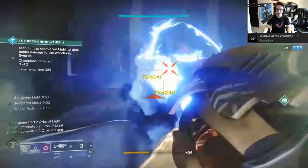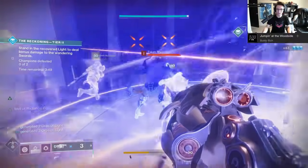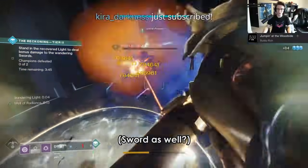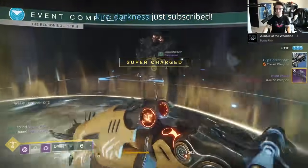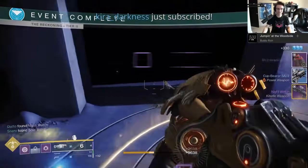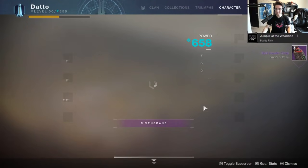Tier 3 Reckoning can drop the hand cannon, grenade launcher, pulse, auto, and SMG. These weapons do not drop very often though — I did maybe 5-7 runs of Tier 3 Reckoning and never got a weapon, so you can expect to grind for a while if you're hunting for something good.